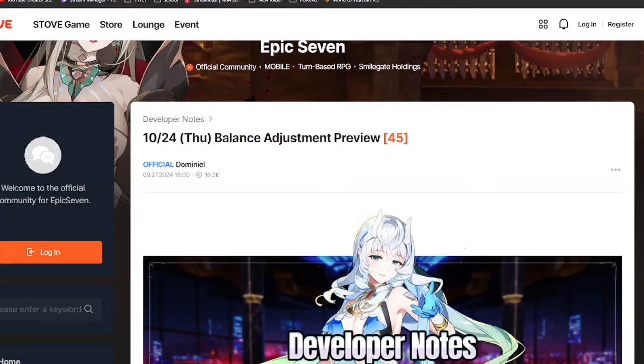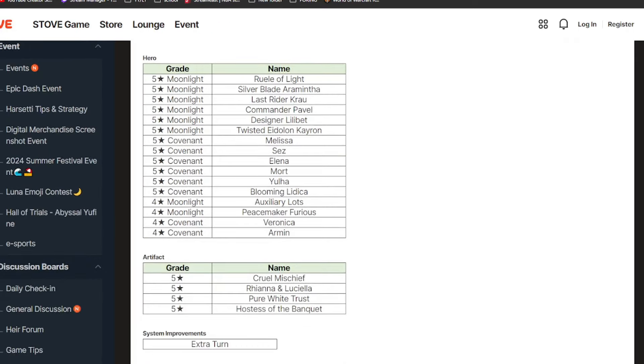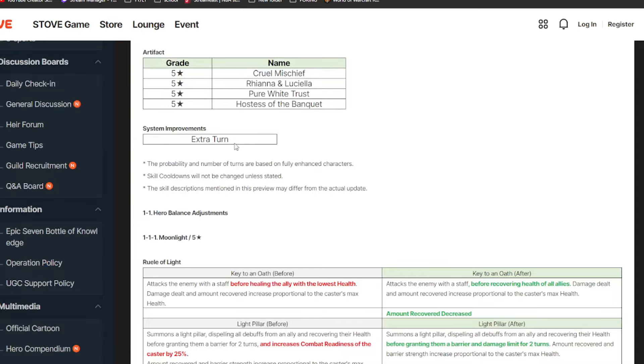What is up YouTube! Today we have the balance adjustment preview coming on the 24th of October. We have a month before this balance patch actually comes to the game, but this patch is huge. There's a lot of units being buffed and even some nerfs. We have six moonlight five stars, seven regular RGB five stars, two moonlight four stars, two regular four stars, and five star artifacts also being changed.